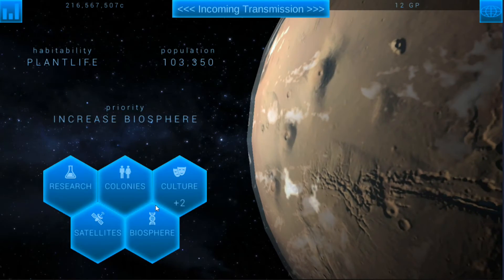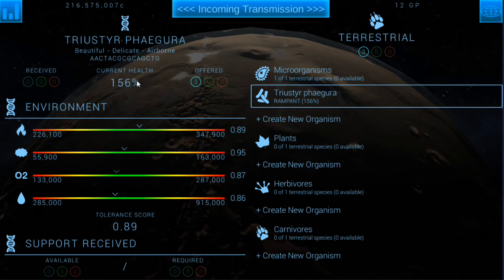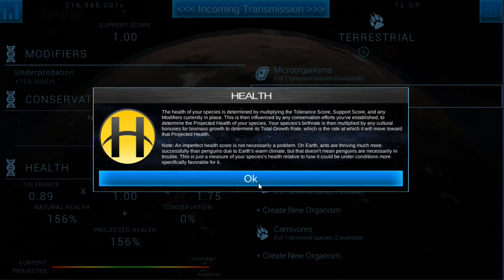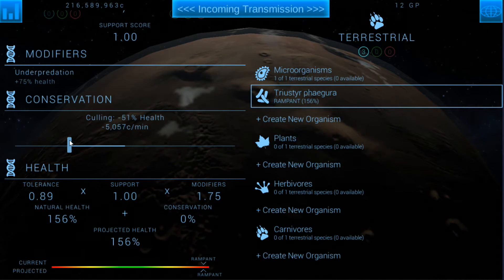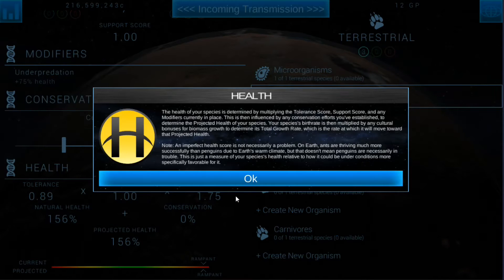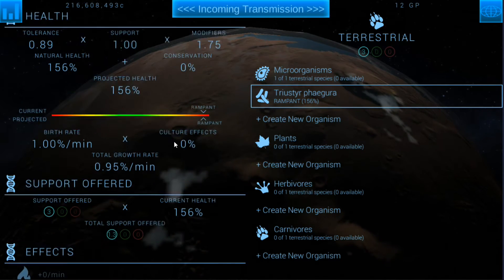Okay so now with that, let's go back to the biosphere and take a look. It's running rampant it would appear. Current health 156 percent but we do have our microorganism here. It's running kind of rampant so we're going to have to cut it down, which is going to cost us credits. But we've got to kind of balance that. So that should do it — see if we can get that down into the green zone.